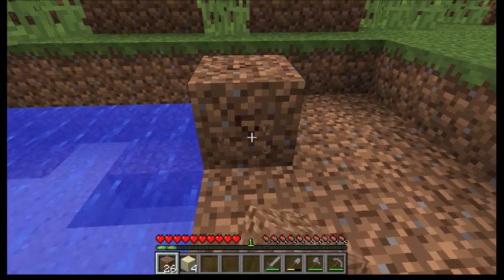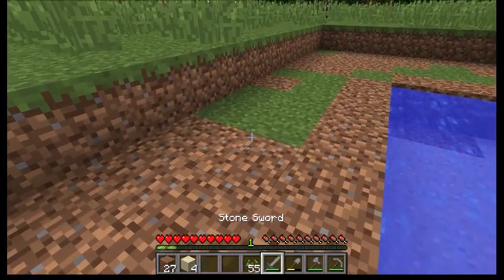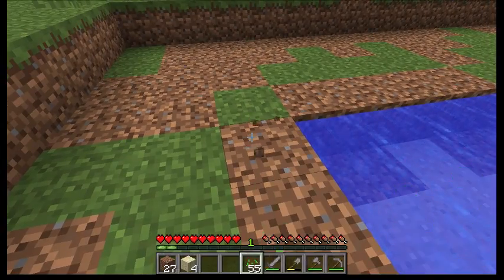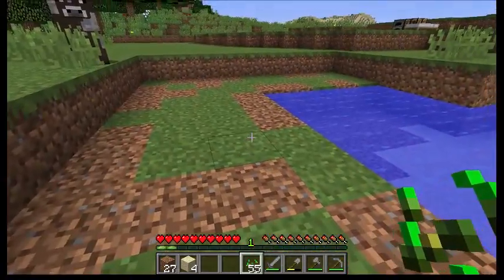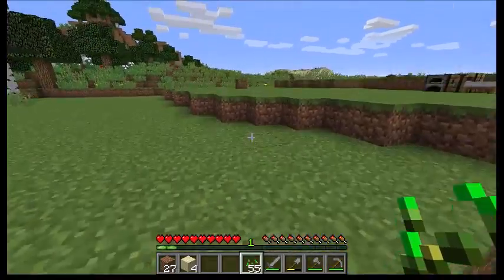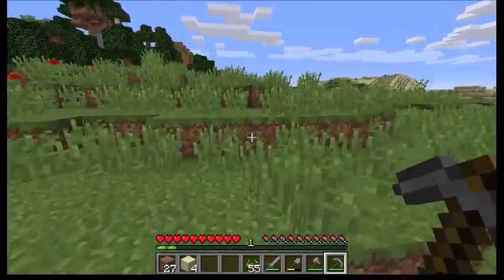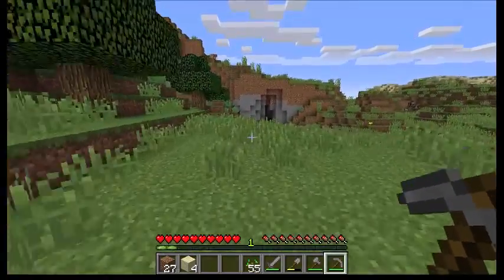Now if you grab our seeds and do a left click or right click, nothing works — we can't put these seeds down. In order to plant seeds we're going to have to get another tool. We need to go get a couple pieces of cobblestone and make a tool called the hoe. We have to till the ground that we want to farm.